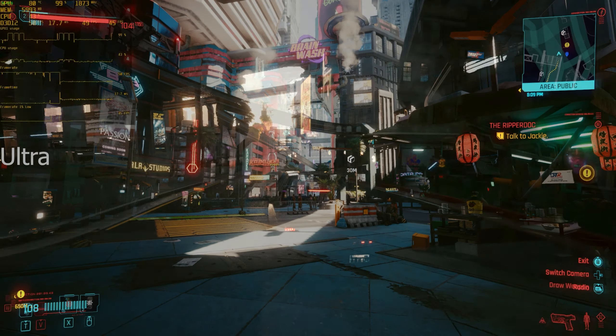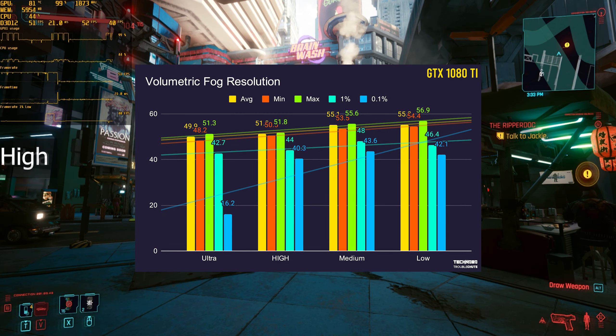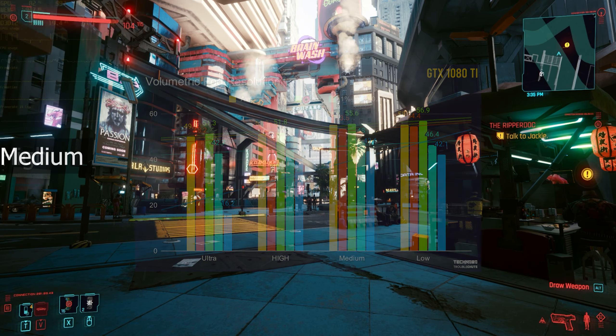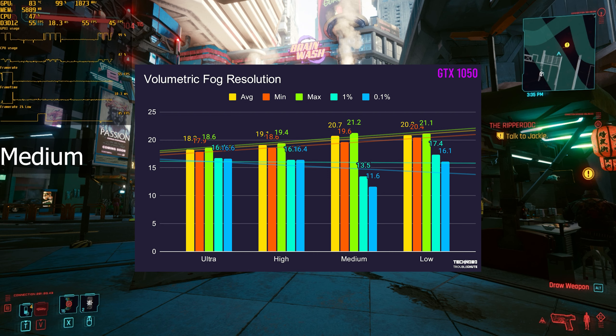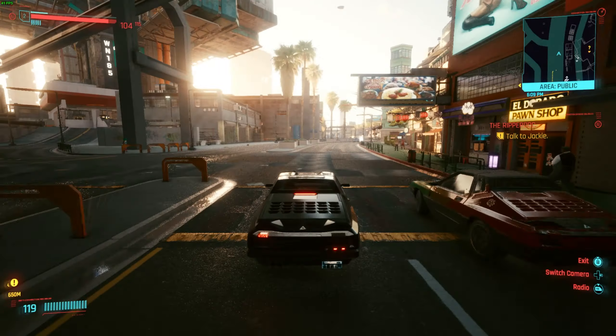Then one of the more interesting ones is volumetric fog resolution. Changing this from ultra to low raised our FPS by about 7 in total, which is rather massive, and it really increased the 0.1% average, meaning your game should be a ton more stable the lower the setting is. On the 1050, we saw the exact same thing, but gained about 3 FPS in total.